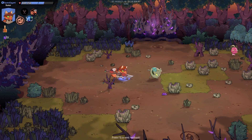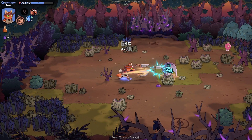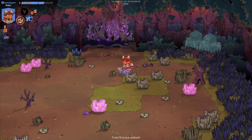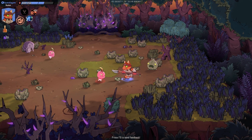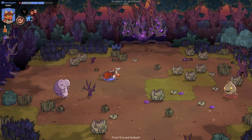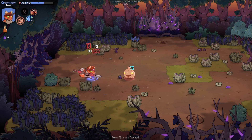As weird as it is, the spear is the slow weapon — the giant hammer felt much quicker. Spears are kind of slow weapons anyway, so I guess that's not the most outrageous thing. But the hammer — this thing was a lot better. It was like a charge-up where you create an AOE on yourself. That felt much better.